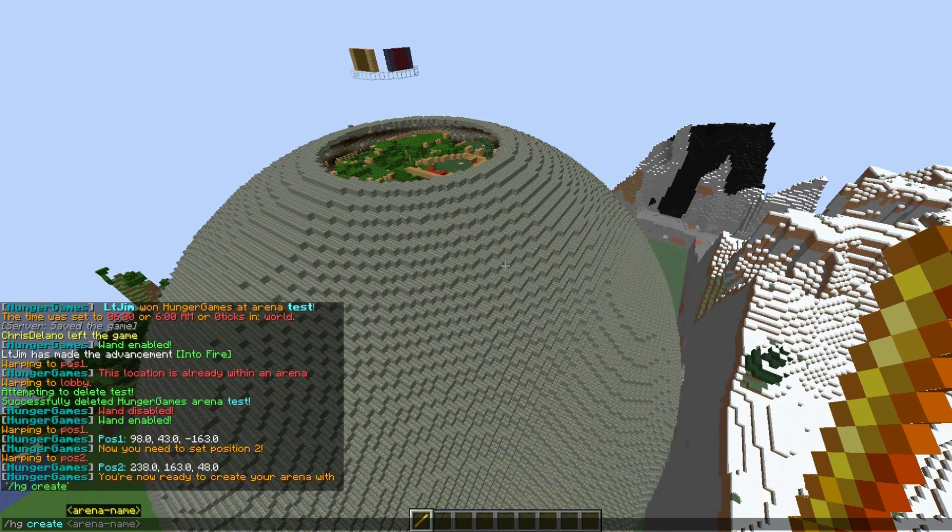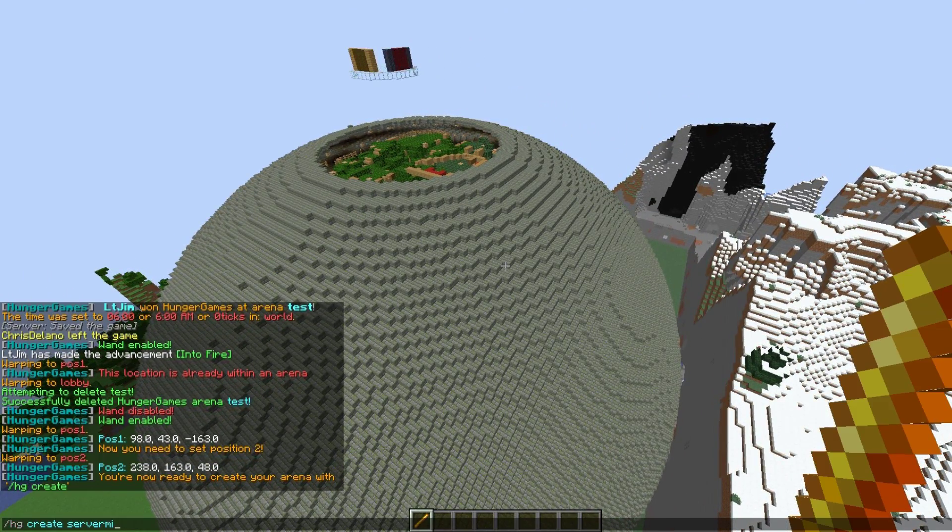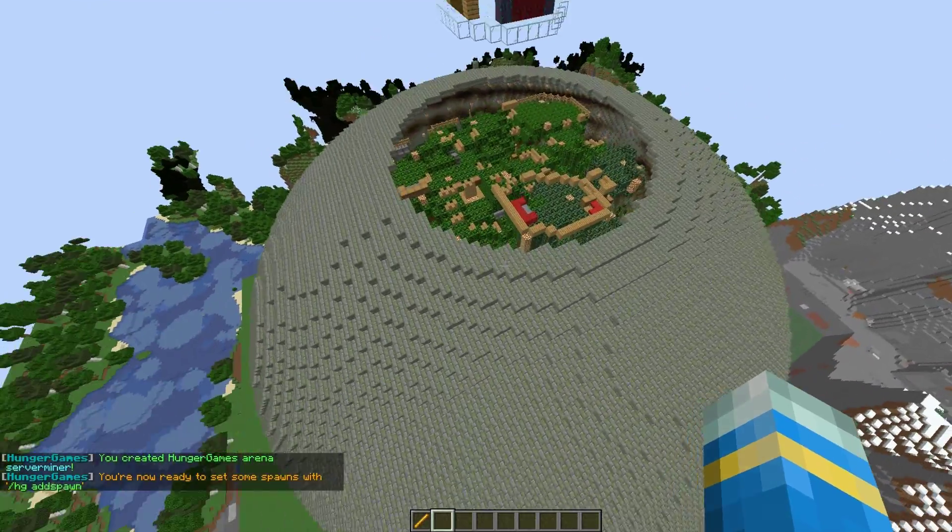Once we've done that we can do /HG create. We're going to call it something, so let's call it server miner. We'll set the minimum and max players to two and four. Then set how many seconds to count down once there are only two players left before the game ends, and the cost is going to be zero.